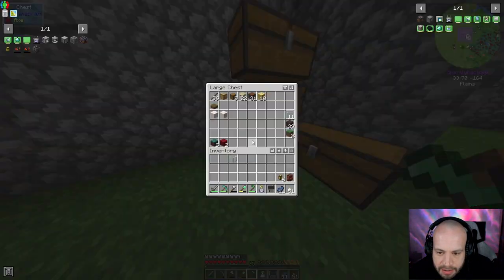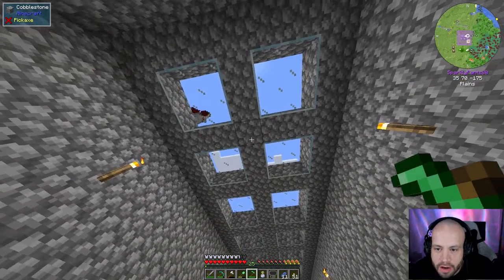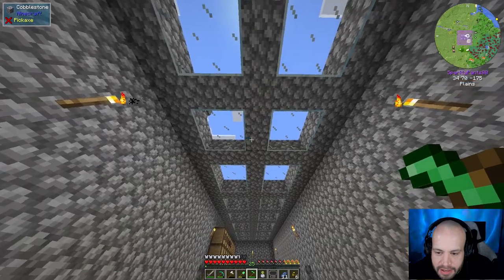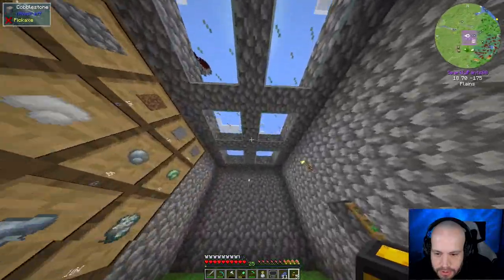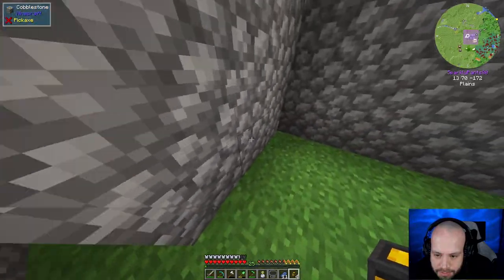So why am I making these feral flare lanterns? The reason is that they light up a huge area over time, so I'll no longer need torches — keeps everything a bit cleaner. That means I can break all these torches down.